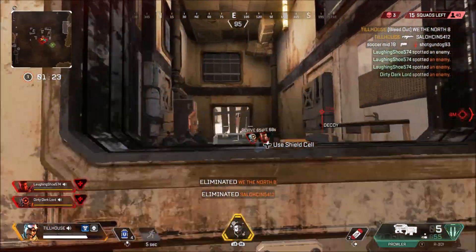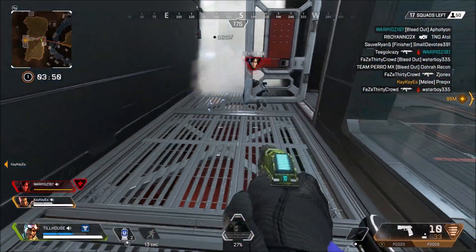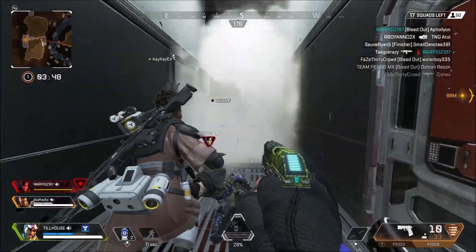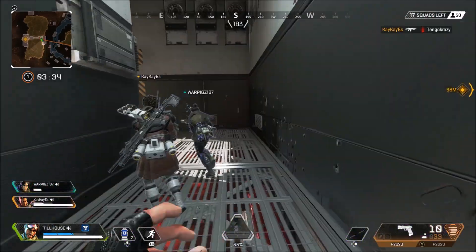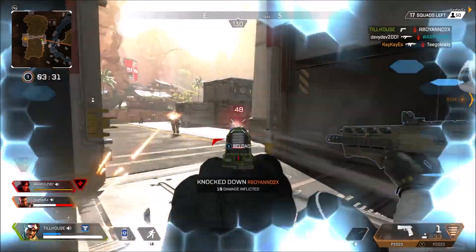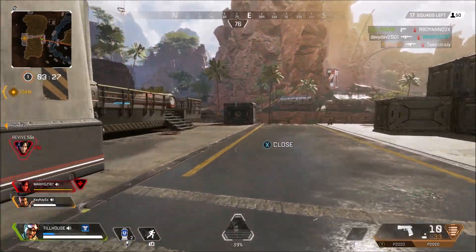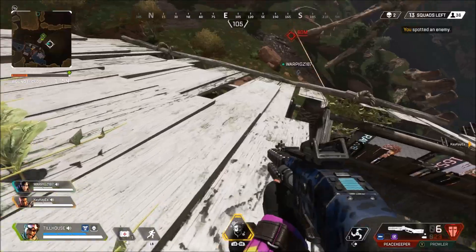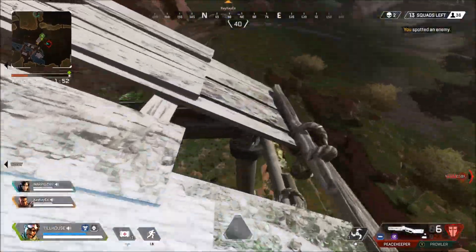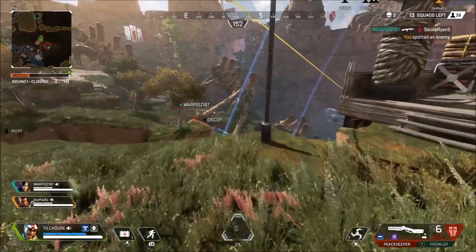Another way to use your ultimate is to pair it with your tactical. If your teammates give you all the information you need — you know where an enemy is and your ultimate and tactical are both available — send a decoy in the direction of that enemy you can single out, then pop your ultimate and appear either right on top of them or right behind them and get an easy elimination to help your team out.